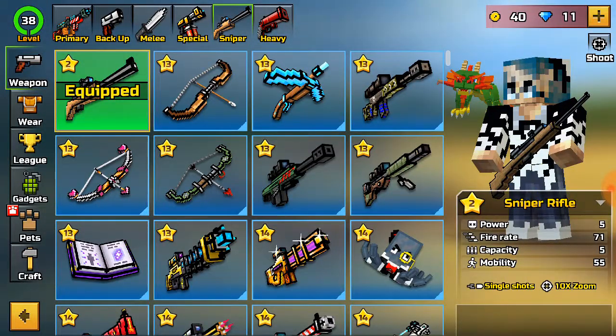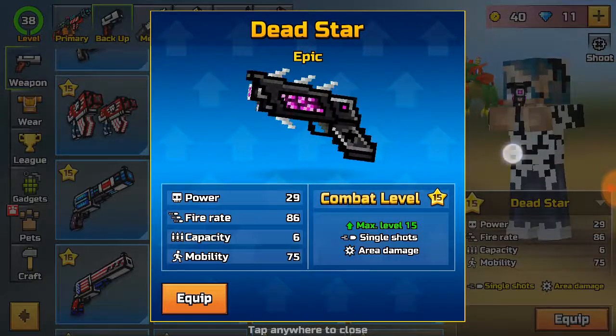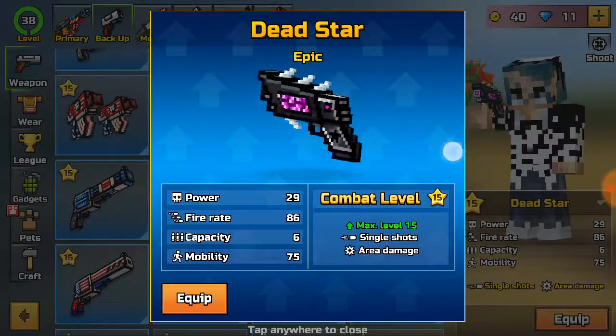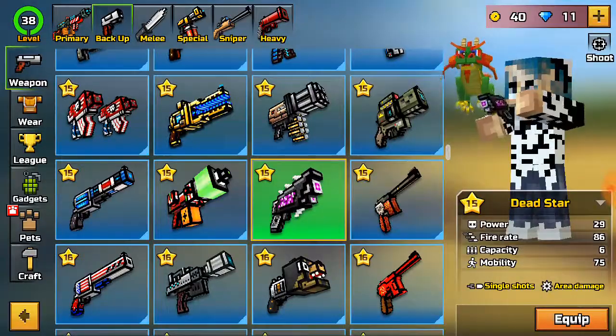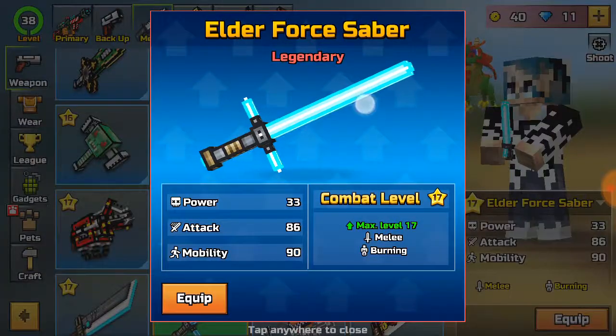Number 7: Dead Star. I suggest Dead Star because it's a really cheap weapon, only costing 190 coins, and it's really good in general for the most skilled players.